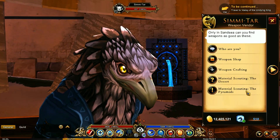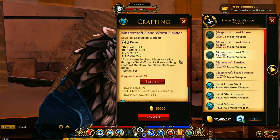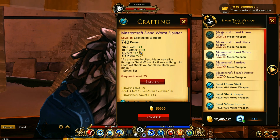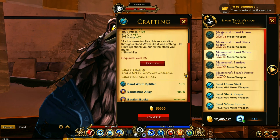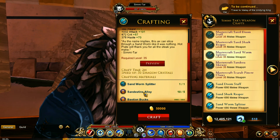We'll be showing you the weapon as well. For the attack build, you are going to be needing this weapon right here with its amazing 1032 attack — that is insane. This is for level 35. You're going to be needing this weapon right here as well as the alloy and bastion bucks.